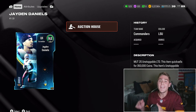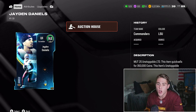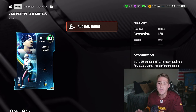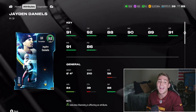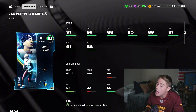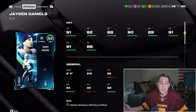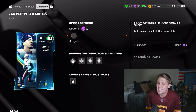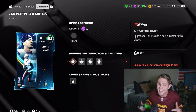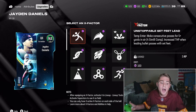Moving on to Jaden Daniels — this is going to be QB1. This card is also going to sell for so many coins. You guys see the jersey, you know we have to pick him up. Taking a look at his stats: 91 speed, 92 throw power, amazing accuracy, great throw on the run. This is the best quarterback in the game. I don't see an argument for anyone else. Randall Cunningham might have a slight argument based on ability buckets, but Daniels' stats are just so much better.